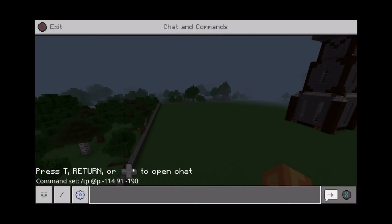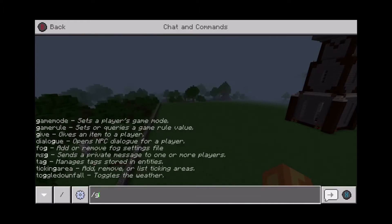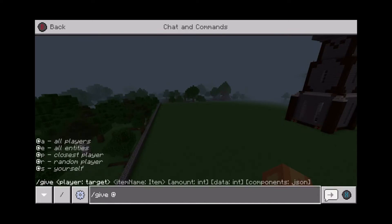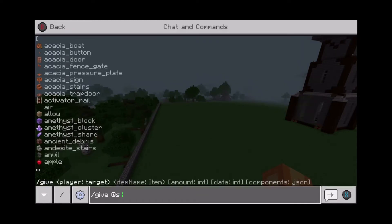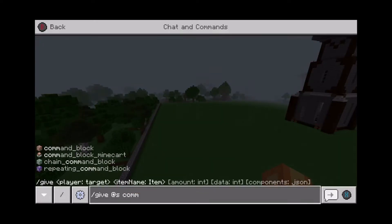So first off, the way that you get the command block, you have to come here to the commands in order to ask for it, and you have to put in a slash and then type give. After give, you leave a space and you need to put the at symbol, and then in order to give yourself the block, you type s and then another space, and then type command and then underscore and then block.